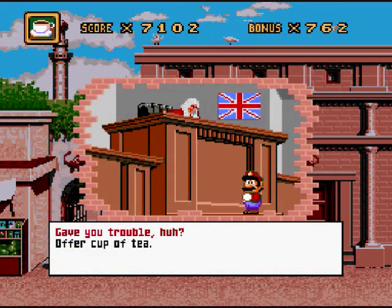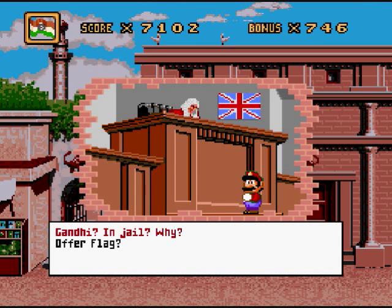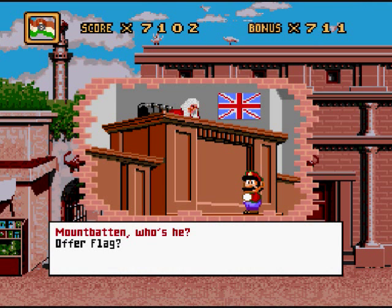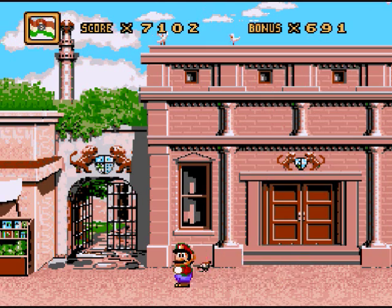Anyway, let's get this guy his tea, which is probably cold by now. Thank you, old chap. Ah, Mohandas Gandhi — a criminal. Spent more than two years in prison, you know. Gandhi in jail? Why? This man's a traitor. Here we were fighting the Axis powers in World War II, and Gandhi insists India will fight for the crown only if we give India her freedom. There are no bargains in war, sir. Not at first, but then he organized another Satyagraha. Since he was released in 1944, he's been negotiating India's independence with British representatives, including Mountbatten — the famed British naval commander, now the last viceroy of India. British rule will end when they raise that flag of yours.